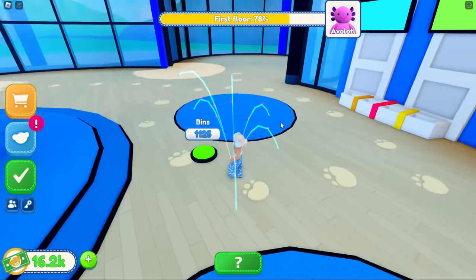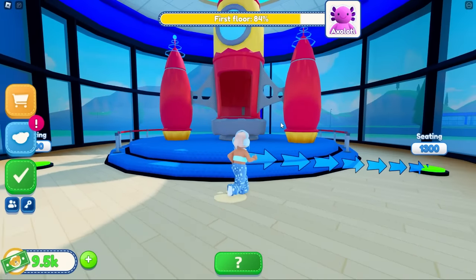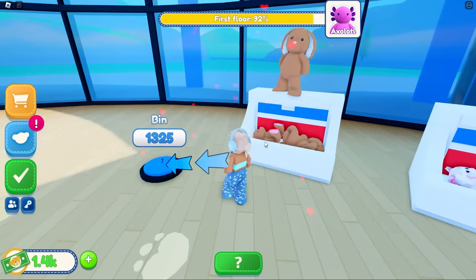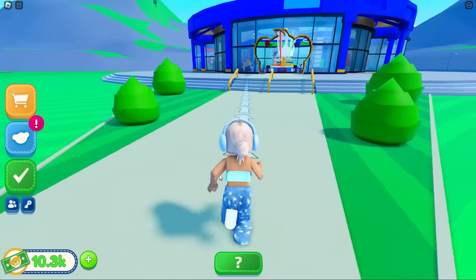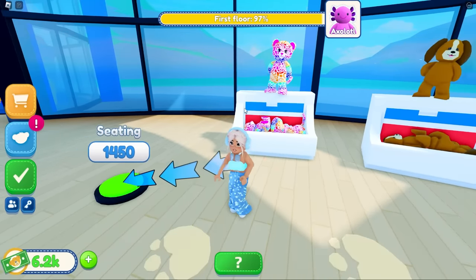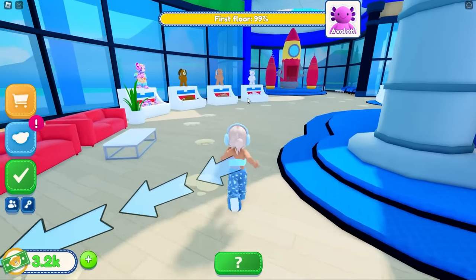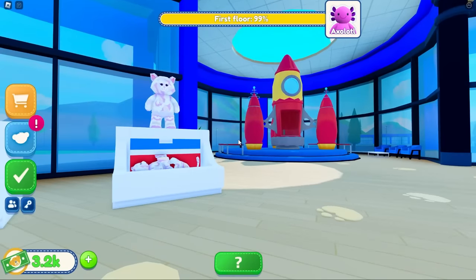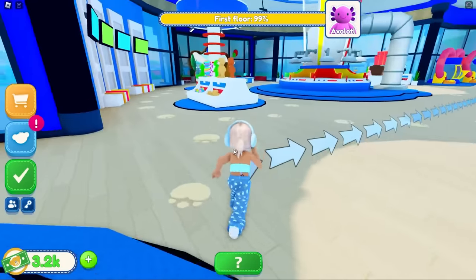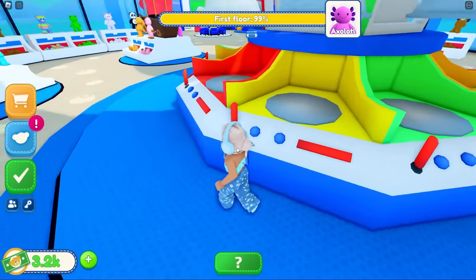What's this one gonna be - another frog? Get some entertainment, another rug, more bins, more furry friends. Then we're gonna get a rocket pad - a rocket ship, oh my gosh! Get some seating and then a bin for furry friends. I'm running out of money but look how quick it's going up now! Okay, I think we have enough to complete the first floor. There we go - a hundred percent on the first floor! Let me just have a look - I love the rocket ship. Oh wait, you go to the next floor in it - it's like an elevator!